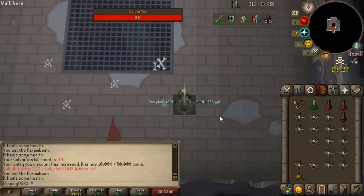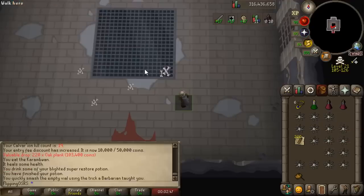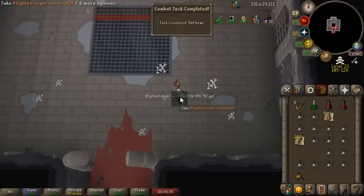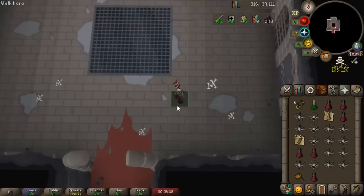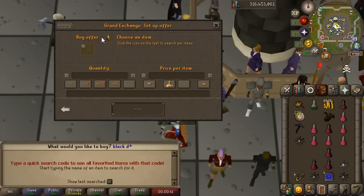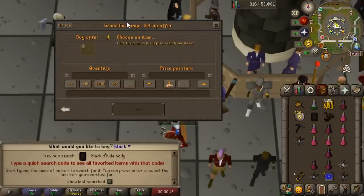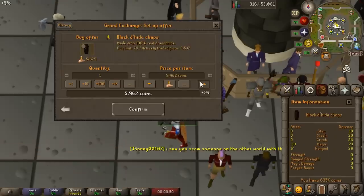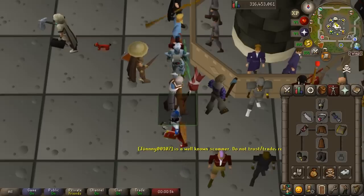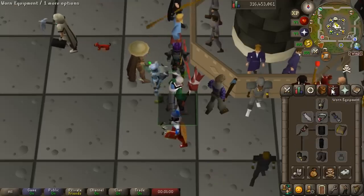Good drop — 220 oak planks, about 100k from a single kill. We also have to rebuild our fee discount; if we die again we'd owe some money. Another solid drop: 150k worth of Sanchu serums. The number of PKers is definitely picking up, so I think I'm going to swap out my monk's robe for some black d'hide. This will increase my magic defense and make it a lot less likely for people to land freezes on me, making it much easier to get away. Plus, you get so many blighted restore drops that you're never wanting for prayer anyway.